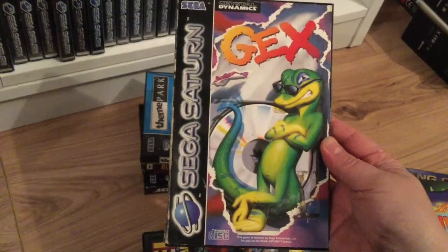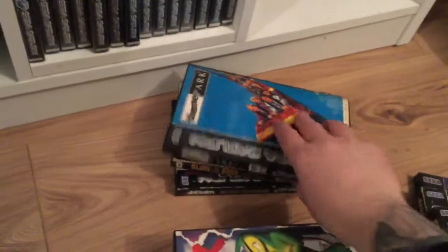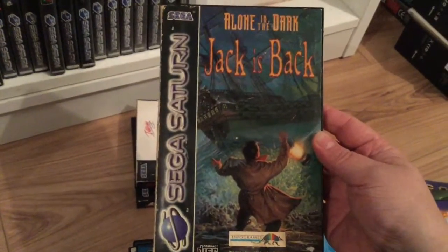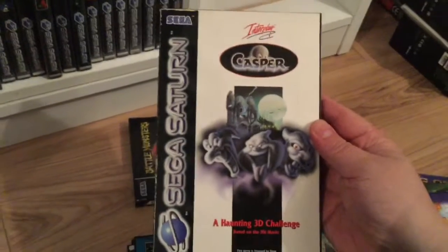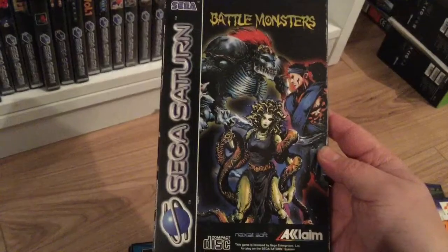Gex — originally a 3DO game, I believe, by Crystal Dynamics. Looks interesting. Theme Park — we all know this one. Alone in the Dark: Jack is Back — a series I've never really played, though I have played the Dreamcast release. Casper — I'd imagine a 3D platformer style game, nice one to add to the collection. And Battle Monsters — this is like a dodgy Mortal Kombat style rip-off, but interesting with the mythological monsters, like Medusa.